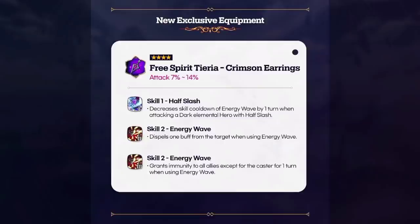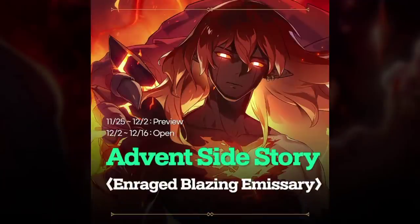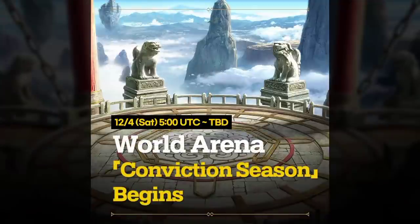Free Spirit Aera gets attack and a cooldown reduction on Energy Wave. She gets dispel one buff on skill 2, an AoE attack, and immunity for the whole team beside herself with skill 2. The cool thing is skill 3 gives her immunity, so you use skill 3 then skill 2 and the team gets immunity too. She's a free hero, so a lot of players including new players can use her — the immunity for the whole team is really strong.